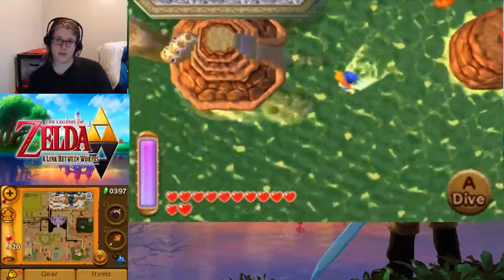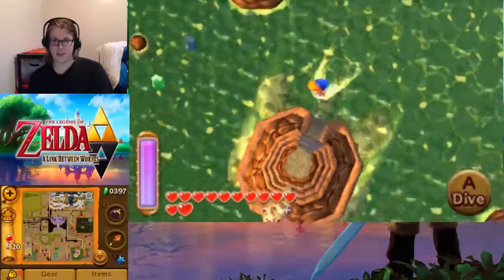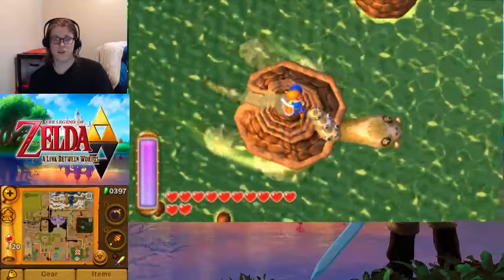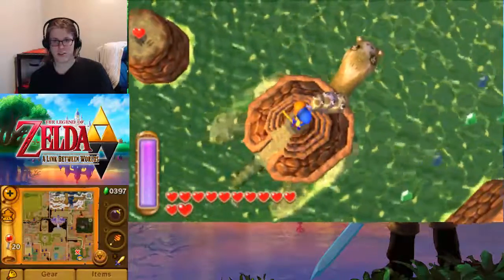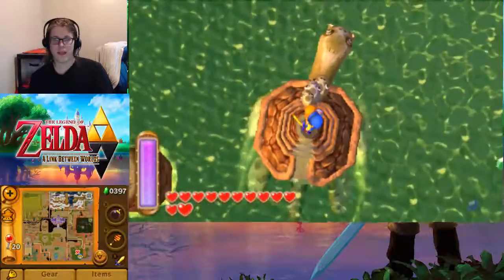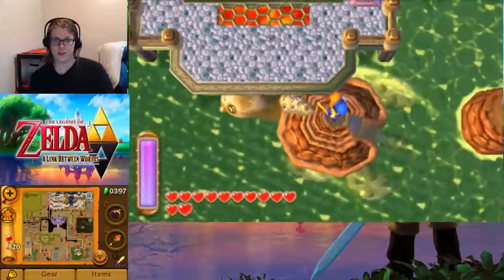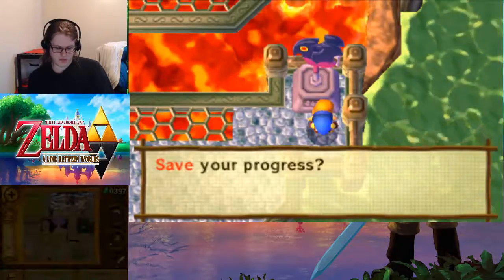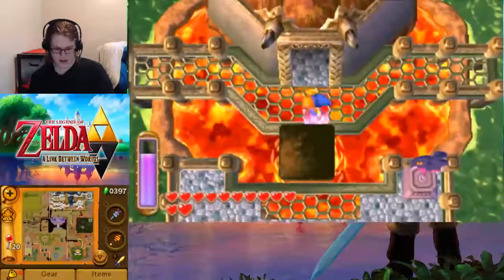We just gotta track them down. They will swim us around until we get to where we're going. They can carry us to a few places — one of which was that treasure chest we saw earlier. The important one is the dungeon. We'll head there and finally tag this so we can get back to it whenever we need to. The item we will need for this dungeon is the ice rod — we can freeze magma that way. Welcome to Turtle Rock.